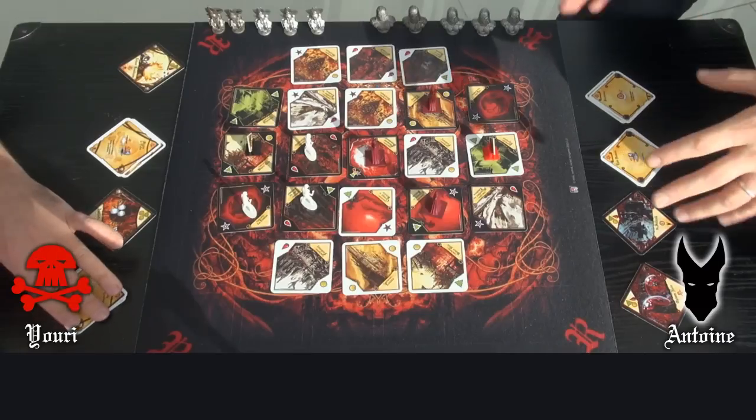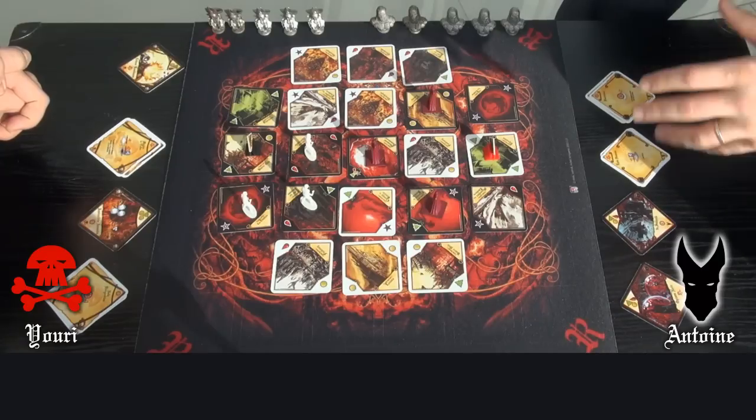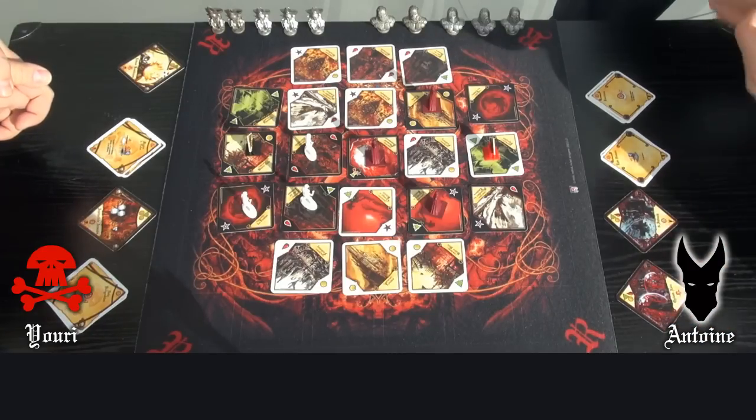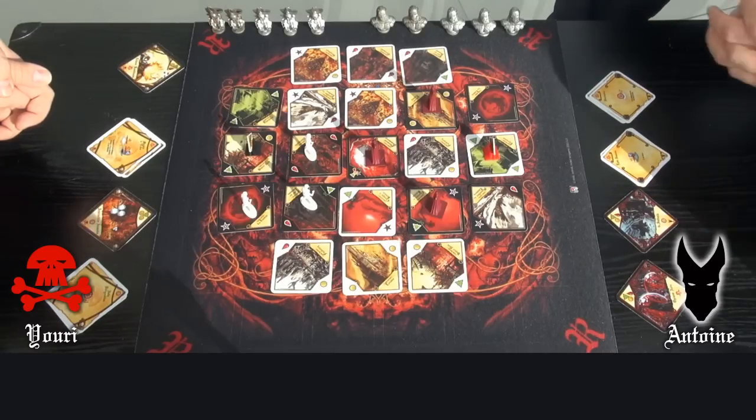It's my turn. My soldiers are next to Yuri's lands, so there may be a fight. I should choose to activate my next card to be stronger. But since a soldier cannot tap and fight in the same turn, I have to choose.